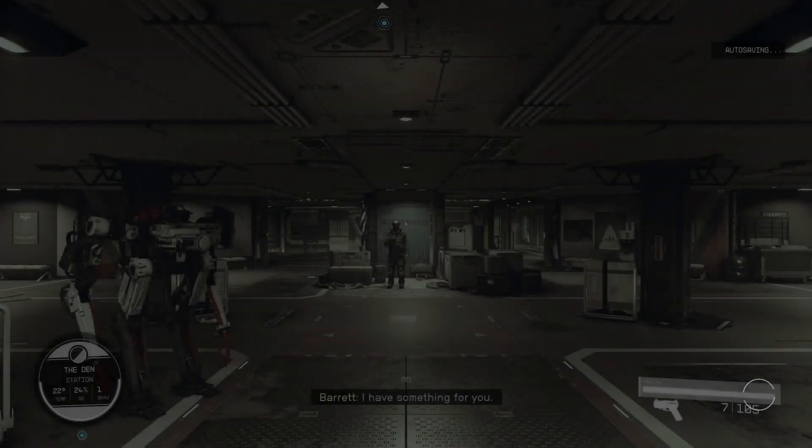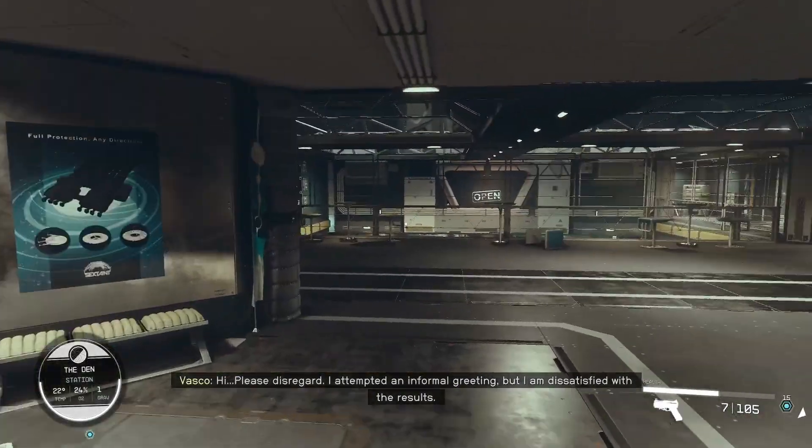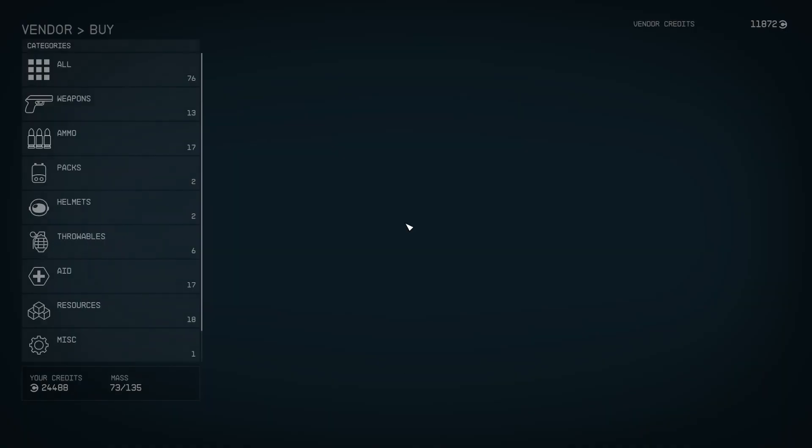Once docked, you want to go this way, and here is the Trade Authority — these guys will just buy everything that you have. He has 11,000 credits, and some of your contraband will actually be more expensive than that.